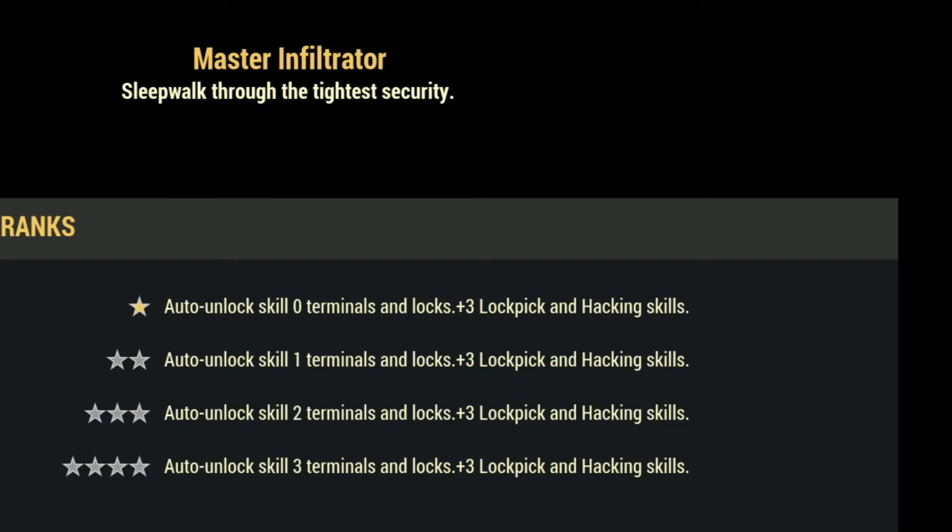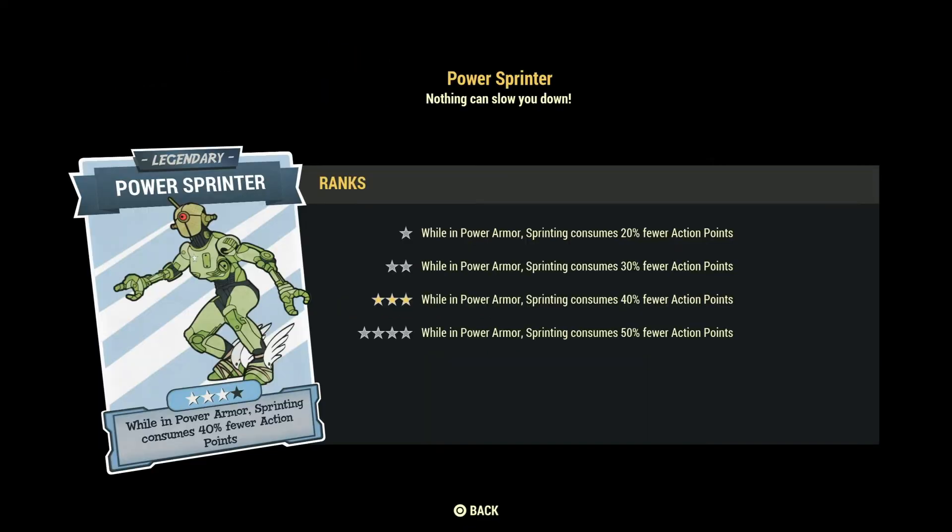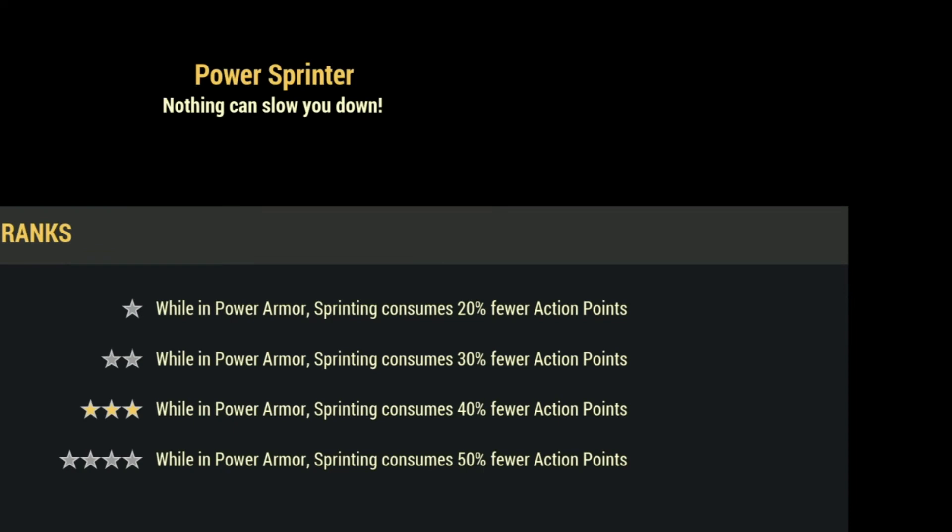Power Sprinter: I did use this perk card in the past and considered it useful, but after I got 15 Endurance it just wasn't worth it anymore. It says Power Armor sprinting consumes 50% less AP — it can be useful but I don't consider it useful enough. Honestly it didn't feel like it was worth all the perk points I put into it. Learn from my mistake and don't use Power Sprinter.